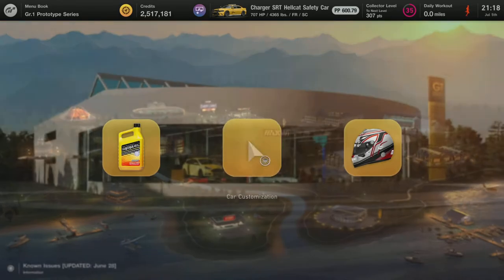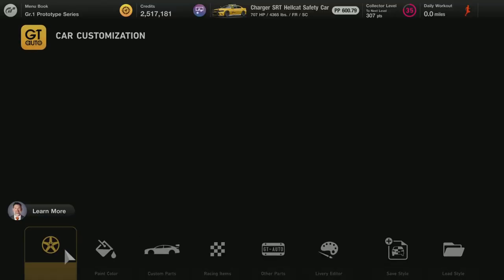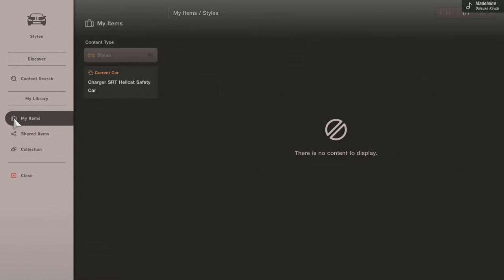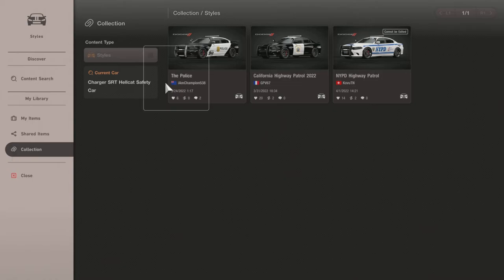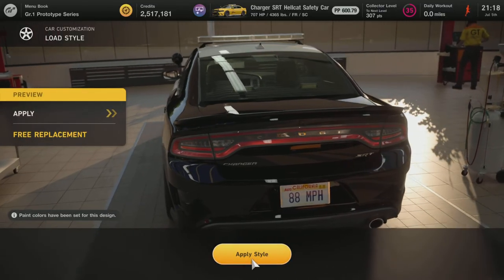After you do that, what you want to do is go over to GT Auto. Once you're in GT Auto, you want to click on Car Customization. Then you want to go all the way over to Load Style and click on that. Then go to your collection once you get in here. You can see all the collections that pertain to the car you're in are listed here. Just pick the one you like and hit the X button, and it's going to let you preview it.